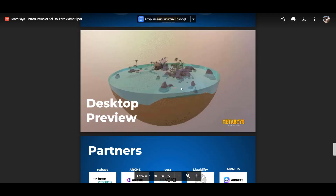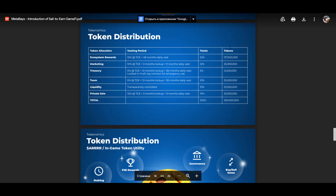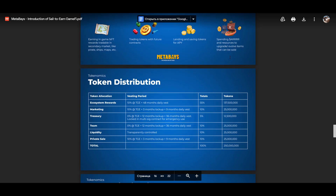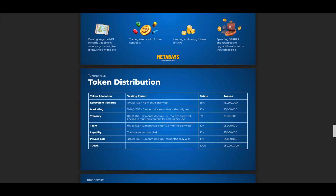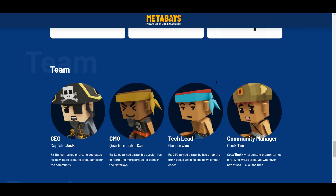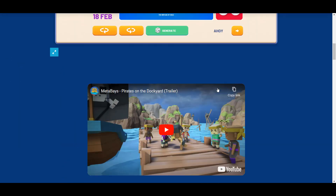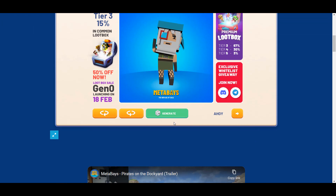MetaBase has partnered with LiquidFT, and this platform gives all NFT owners more options to use their NFTs. You can also spend your ARRR token to improve in-game items to sell them even more expensively later. All you have to do is make a decision to maximize your profits. Don't forget about the upcoming Pirates NFT loot box sale on February 18th, and there's also a big game update coming soon — PvE gameplay will be launched, as well as new features on the platform.